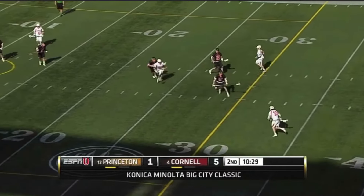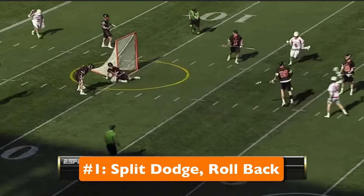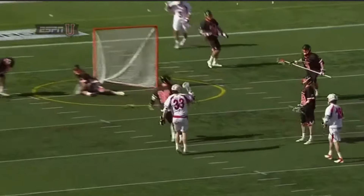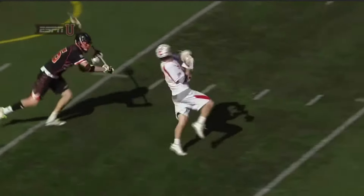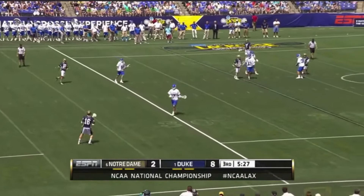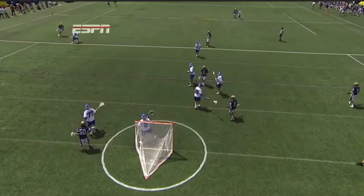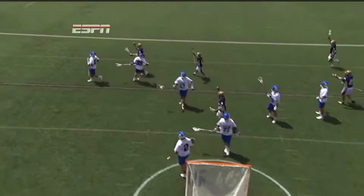The number one most unstoppable midfield dodge is the split dodge to roll back. If you're a righty, this is where you split dodge down the left and then roll back to your right and shoot. This move is extremely popular and it's because of how effective it really is. Many times defenders are good enough to stop you on that first split dodge, but it's really difficult to stop two dodges in a row. When you roll back, the defender is completely caught by surprise. And another great thing about this dodge is that when you shoot, your defender is blocking you from the view of the goalie, so the goalie has no clue where the ball is when it comes out of your stick. This means that as long as you place the ball on the goal, you can almost guarantee yourself a goal.